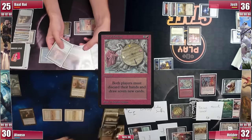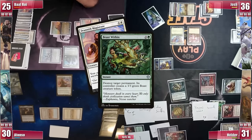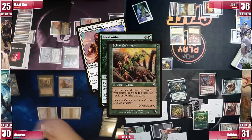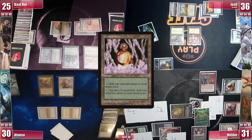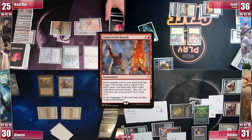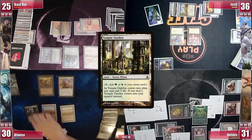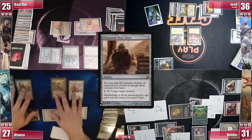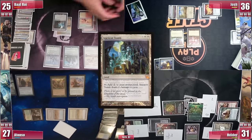Elder just found a way to deal with Dreadnought — he casts a Beast Within targeting it. However, as Hunting Grounds triggers, Afonso puts a Sylvan Safekeeper into play and activates it by sacrificing Gaea's Cradle. Quite sadly, Elder plays a Crystal Vein and just proceeds to his end step, sacrificing Underworld Breach without taking any advantage from it. Afonso gets to his turn, plays a Flooded Strand and cracks it for an untapped Temple Garden, then casts a Thousand-Year Elixir — triggering Sentinel but he can't pay. He then ships it to Baal, who draws, plays an Ancient Tomb, and casts a Ranger-Captain of Eos.